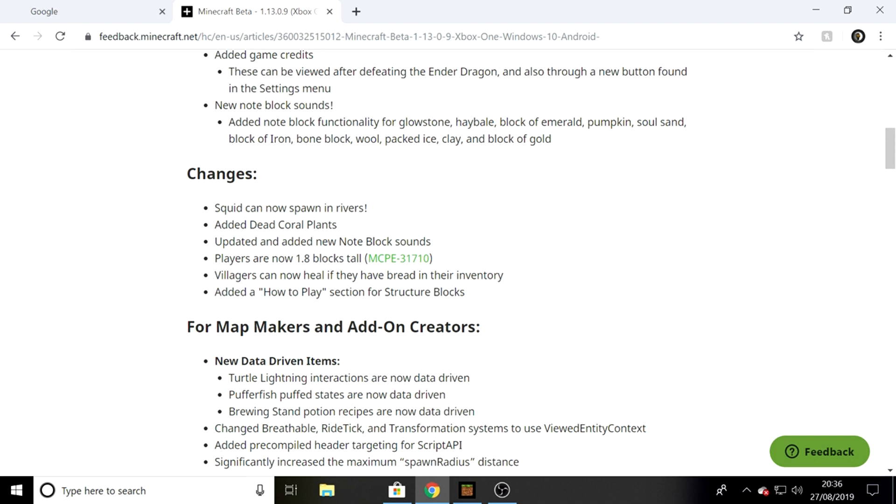Players are now 1.8 blocks tall - I don't get what that means because on Java you can be 1.5. Villagers can now heal if they have bread in their inventory.